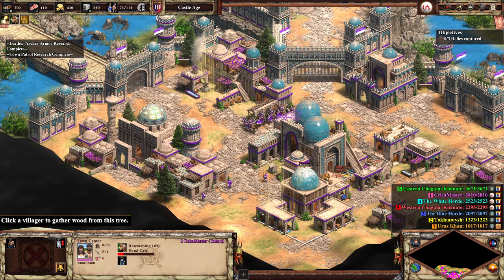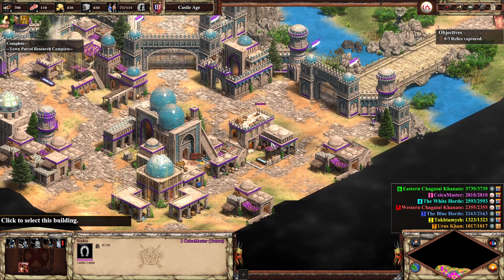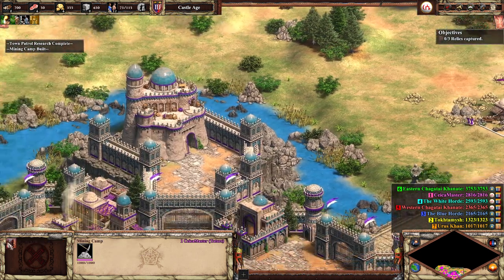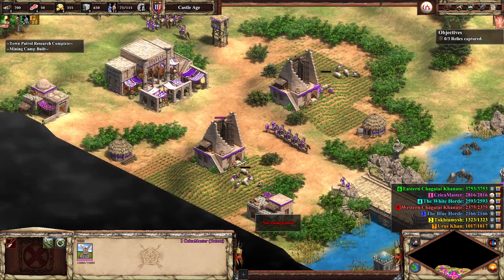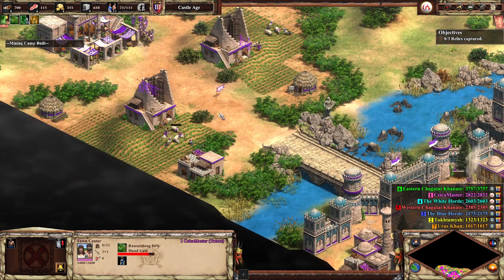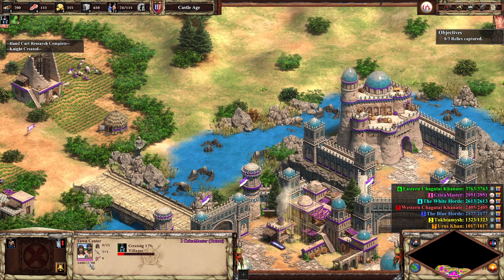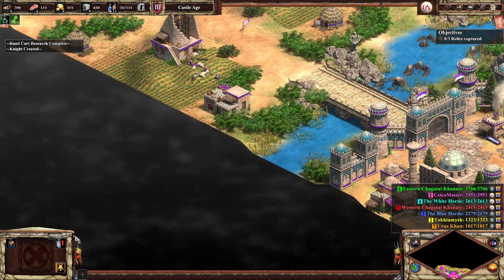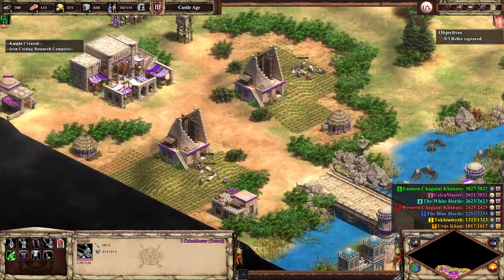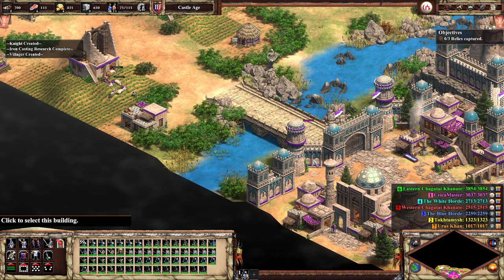When did I research Town Patrol? That was a mistake. I kind of remember everything I have to do. I guess the main thing I need right now is food, and a lot of it. So where are the villagers going? I can't really see the idle villager button — maybe I'm not seeing it. It's kind of a complicated game if you start out right now trying to learn it. I didn't have a lot of time to practice because I had to make the game work.